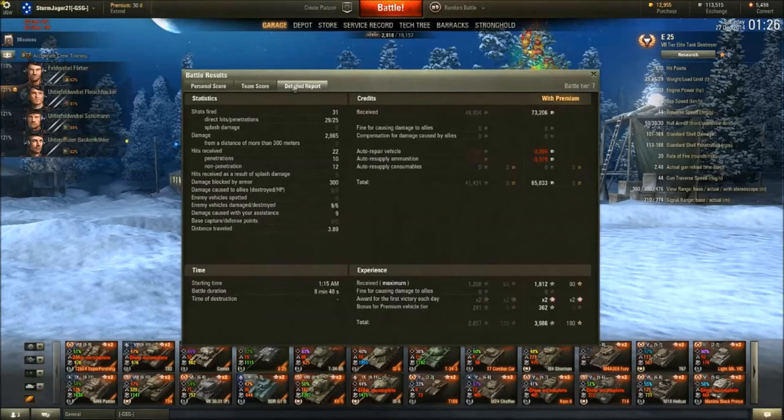With premium, base XP was 1812, and it was doubled. There's also a bonus for being a premium vehicle. There's an interesting bonus for premium at equal tier that I've not seen before — feel free to discuss that. Total of 3986 XP, which is all going to my crew, which is good. And a total of 183 free XP, which I'm trying to save up so I don't have to stock-grind a couple of tanks — some tanks are just not fun to stock.